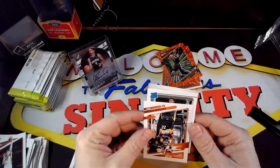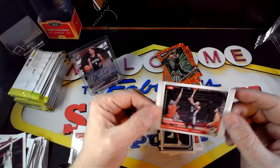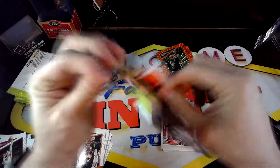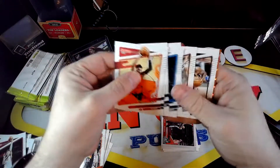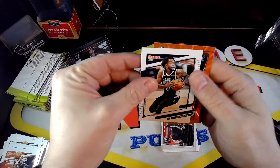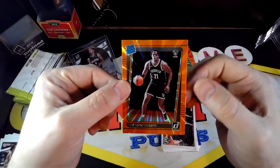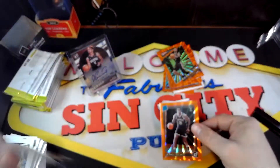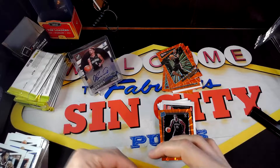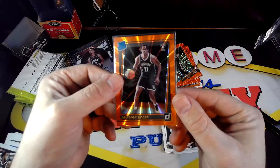We have a rated rookie from Brooklyn — Cameron Thomas. And then another Alive insert — Murray. We got a rated rookie in the silver — is it Murray? Or the Ron Sharp? Alright, pretty nice there. Not too shabby on that one.